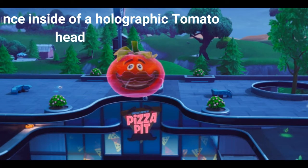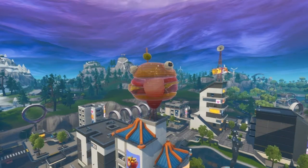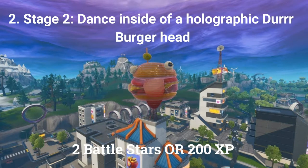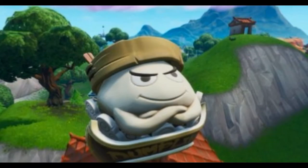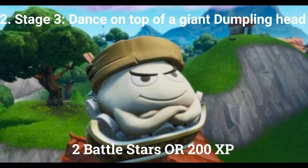The second challenge is a stage challenge. Stage 1 of 3: dance inside a holographic tomato head, worth 1 battle star or 100 XP. Stage 2 of 3: dance inside a holographic Der Burger head, worth 2 battle stars or 200 XP. The final stage: dance inside a giant dumpling head, worth 2 battle stars or 200 XP.